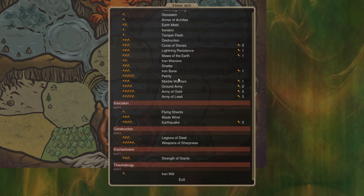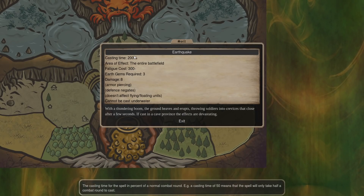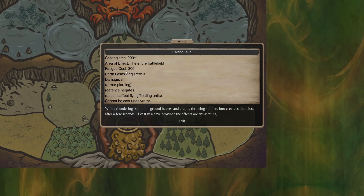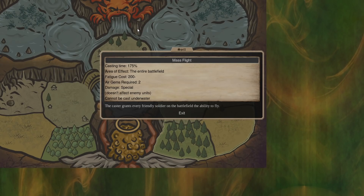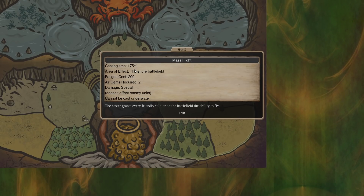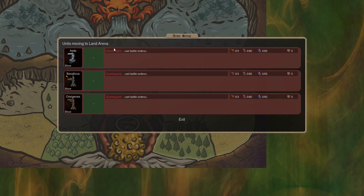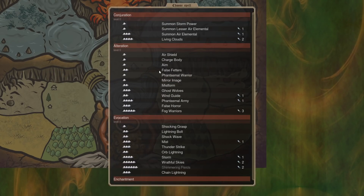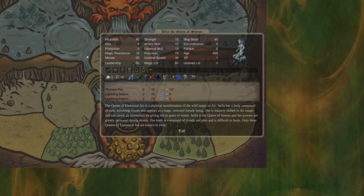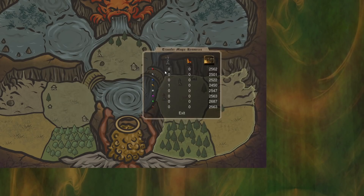The reason this combo is cool is because the cast time means that your mass flight will always go off before earthquake. Mass flight has a cast time of 1 to 75, and earthquake has a cast time of 200. Half of the cast time is upswing and half is downswing — so mass flight doesn't actually go off after 1.75 turns, it goes off at 1.75 divided by 2. That's important when you've got multiple spells going together and you want to figure out how they line up.